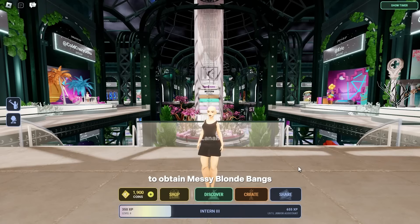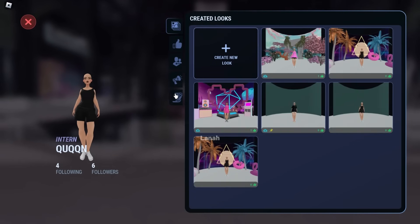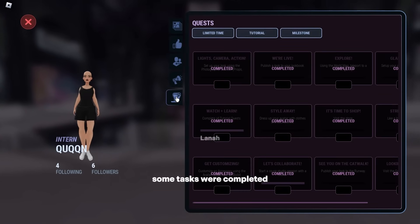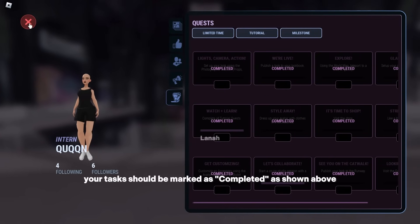To obtain messy blonde bangs, all tutorial tasks must be completed. To view the tutorial tasks, click on Share. As we received the earlier items, some tasks were completed. I'll walk you through the remaining steps. When we're done, your tasks should be marked as completed as shown above.